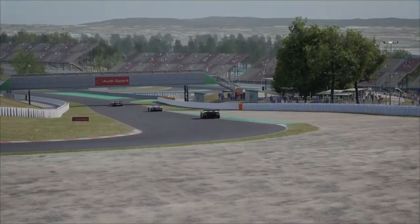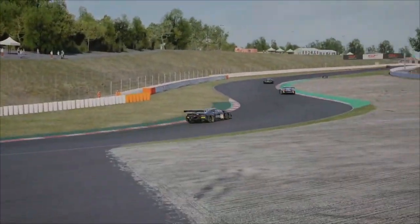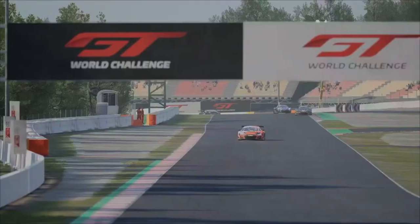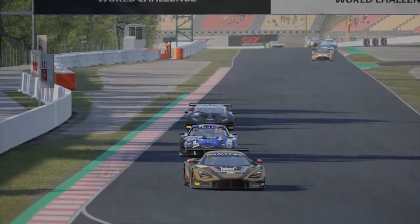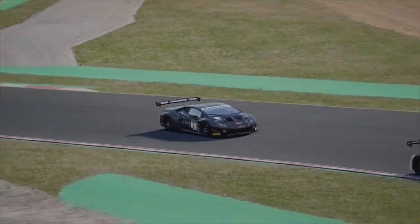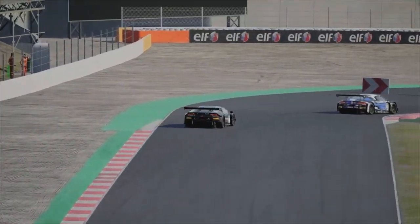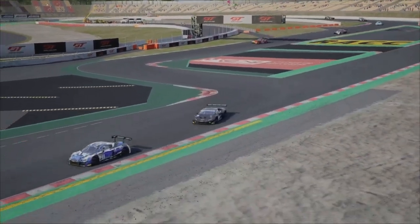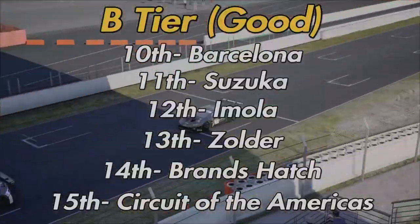The last track added to the crowded B tier is Barcelona in 10th. Stop booing — I don't understand why Barcelona is hated by so many. In my opinion it's got great flow, it's decent fun to drive, and it makes for good racing. Nothing too extraordinary, but I can't think of any flaws. The pit lane entry and exit are both fine, and the chicane is one of the few chicanes I can tolerate — you can even follow an opponent closely through it. The only reason Barcelona is in B tier is because all the A and S tier tracks are more exciting. Barcelona sits comfortably at the top of B tier.